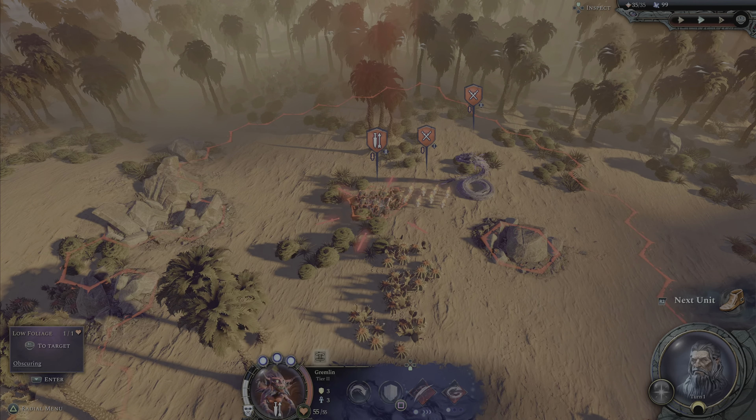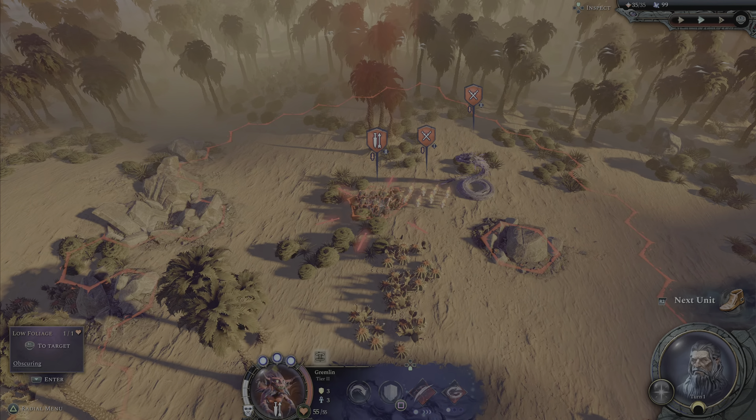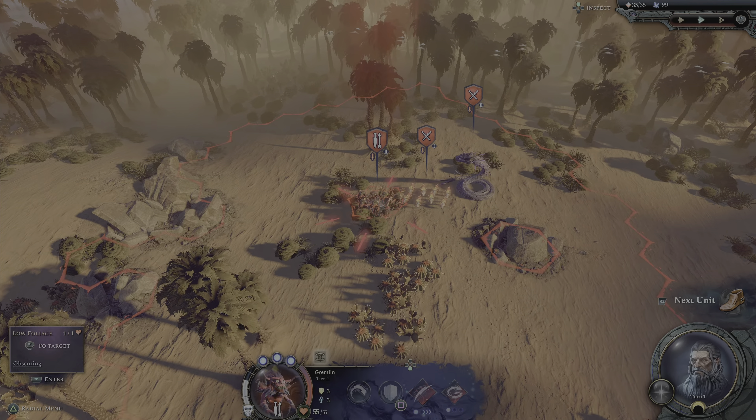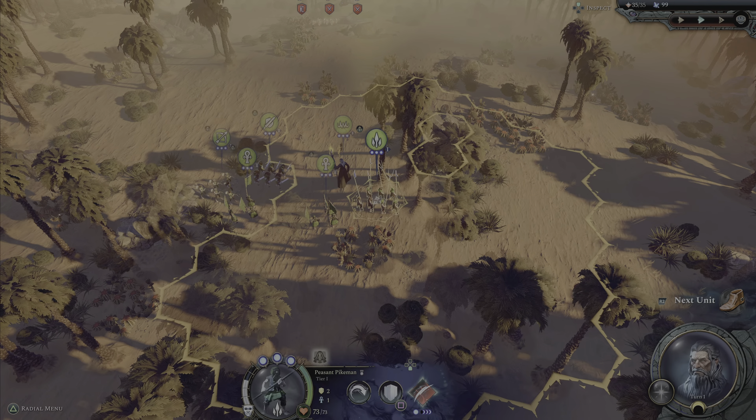Quick recap for those that don't know — Feudal has this trait, Stand Together, which is 20% damage when adjacent to another friendly unit with Stand Together. So the strategy is to clump together. Tenacious means that if we get damaged, we don't lose as much damage output. Gandalf does not have Stand Together, so he's the one unit in my army without it — I've got to remember that.